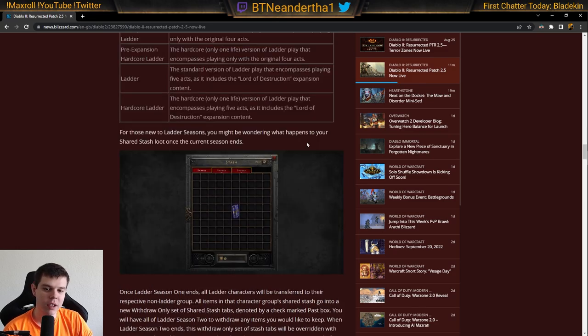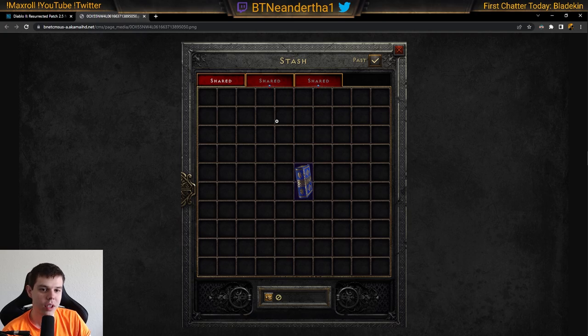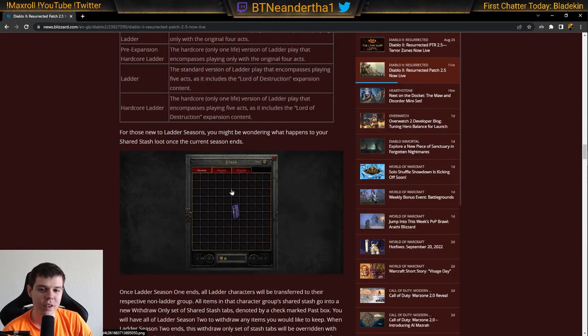With the new ladder coming, Season 1 characters and their loot move over to non-ladder. It looks like they'll have tabs where you can check a box to look at your past ladder stuff. It's a remove-only stash, so you're not getting additional stash tabs — just remove-only. You'll have the entire season to remove items.